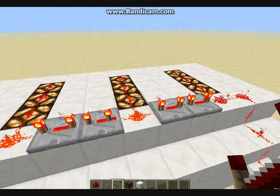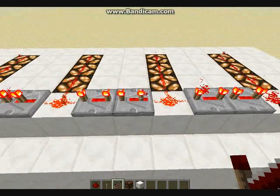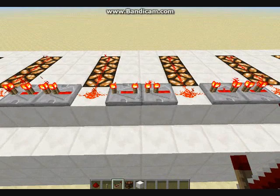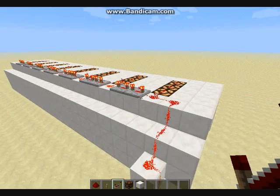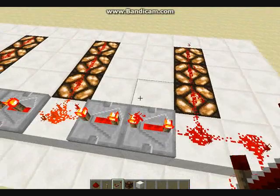So it starts off — this turns on straight away. Then, eight ticks later, this turns on. Then seven ticks later, this turns on. Six — this one. Then five — this one turns on. Four — this one turns on. Three — this one turns on. Two — this one turns on. So basically, this is how you do it. If you want it to go even longer, you have to have longer delays, so you might have to build a bit off it.